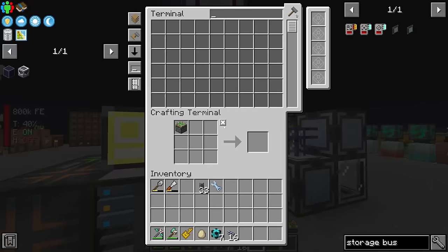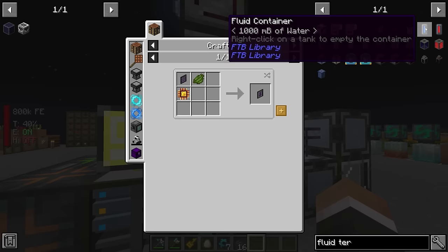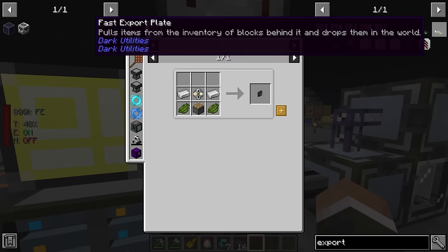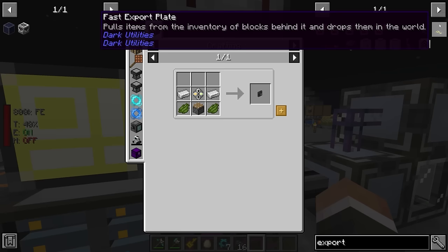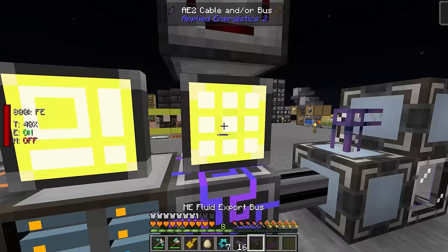I don't think the regular terminal will show me the fluids — we might need a fluid terminal to see fluids we have. There is an ME fluid terminal you can make. Even without it, I think we should be able to get a fluid export bus — it's two iron, one formation core, one piston, and two green dye. The green dye we don't have, but we have mystical green petals. It's probably in our best interest to make this using the RGB honeycomb so we don't accidentally run out of green petals.